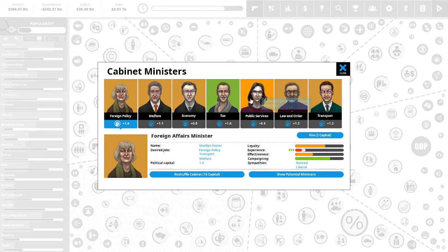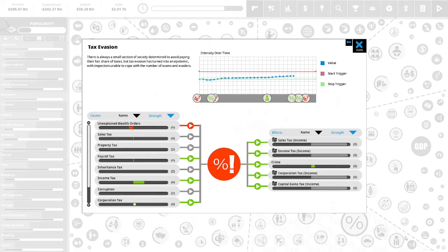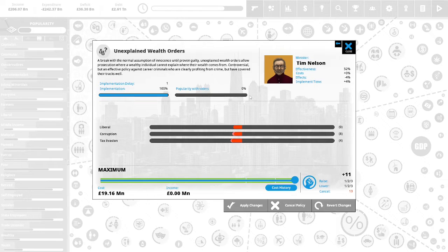The economy minister is not happy, nor is the public service minister. We have 11 political capital to spend, and we have tax evasion on our hands. I do not believe we can do anything with unexplained wealth orders — we are at the maximum with that.